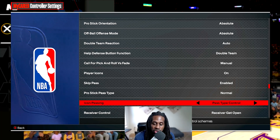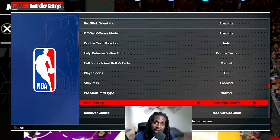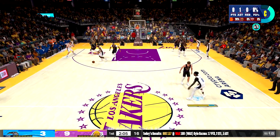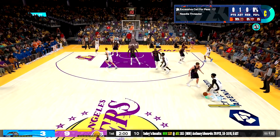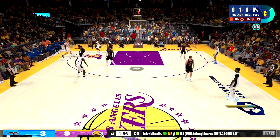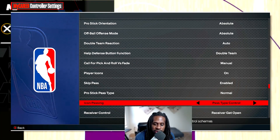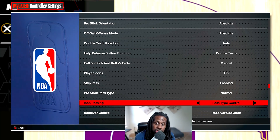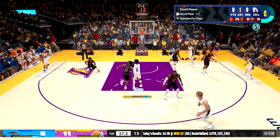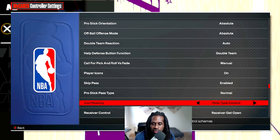When you switch to pass type control, you control what kind of pass you throw. On Xbox, if you pull up your icons and want to pass to B: double tap B for a bounce pass, hold B for a lob pass, or just press B for a regular pass. If you still want to do a flashy pass, you use your right analog stick and move it in the direction of the player - like moving right analog to the left corner to throw a flashy pass to someone there.